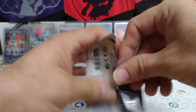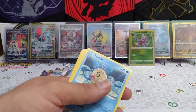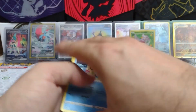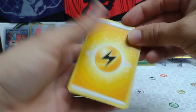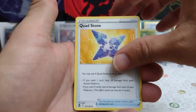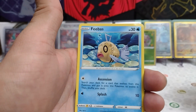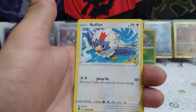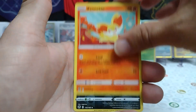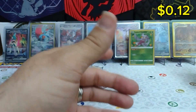Alright, third pack — card code for you guys. Lightning Energy. Quad Stone, Morpeko, Capturing Aroma, Phoebe, Phanpy, Litten, Rufflet, Fennekin. A Reverse Morpeko, and a Regular Rare Incineroar non-holo. Oh my.